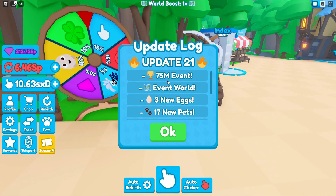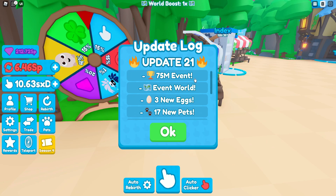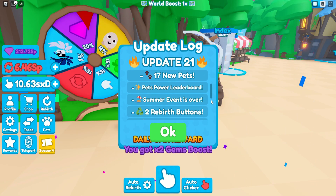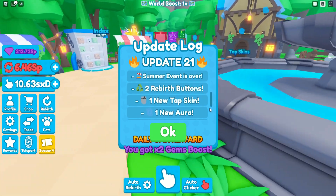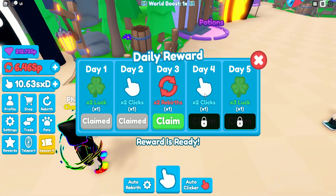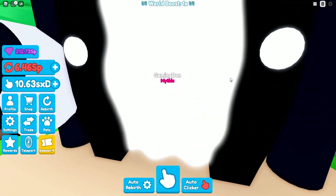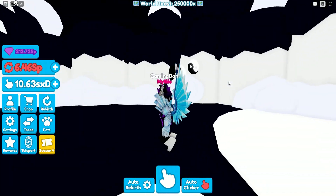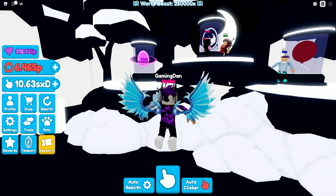So the new 75 million event includes a new event world, three new eggs, 17 new pets, a pets power leaderboard, some event areas, two rebirth buttons, one new top skin, one new aura, one new code, and bug fixes. That's quite a lot packed into this update.